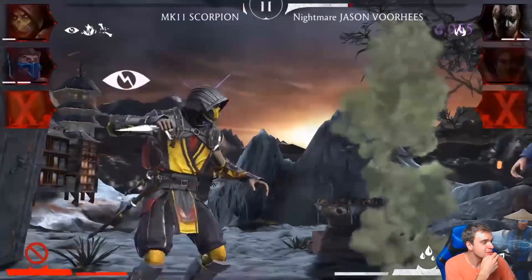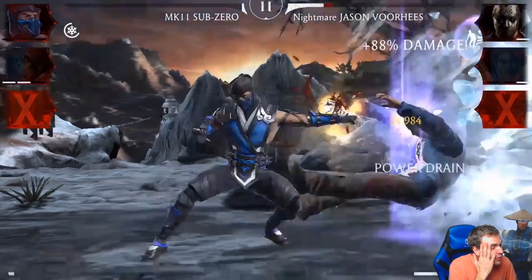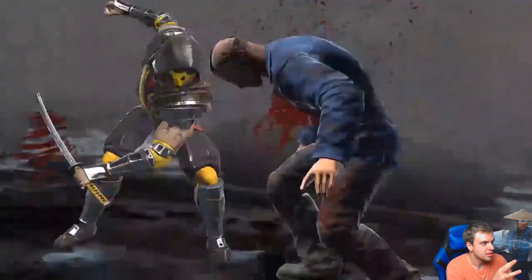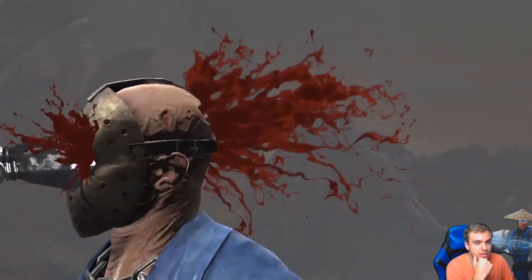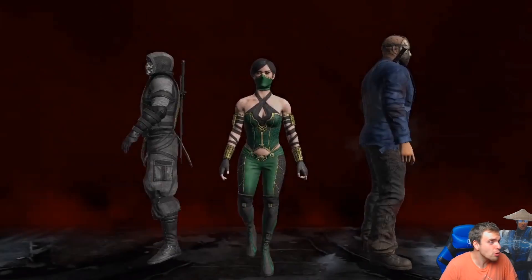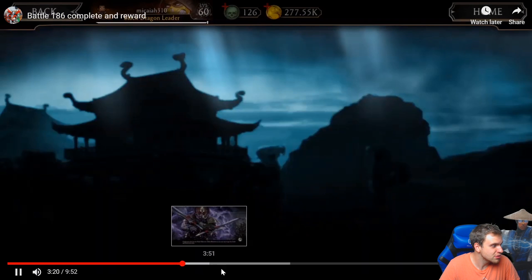Oh my god, another revenant and Jason is almost at X-ray. Jason doesn't evade again — this is so lucky. It's gonna take you probably 50 tries to get a run like this. Don't use it on Jason — what are you gonna do with Jade? She's gonna tag and do damage. Wait, did Scorpion get revenant yet? I don't think so. Oh, that wasn't the winning one — that was going so good. Okay, we're gonna jump straight to the winning one. I was so hyped for nothing.